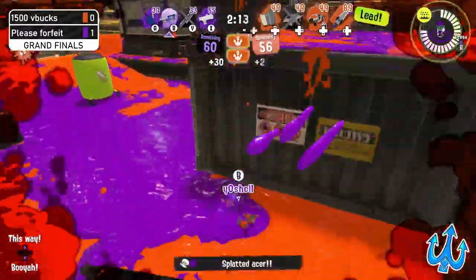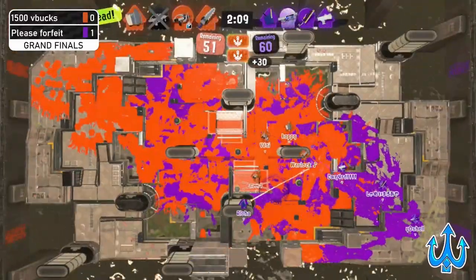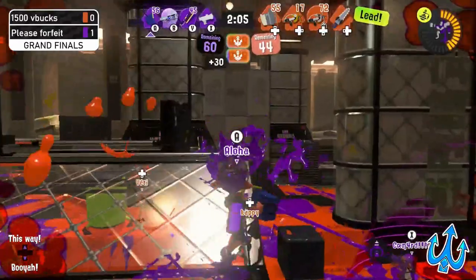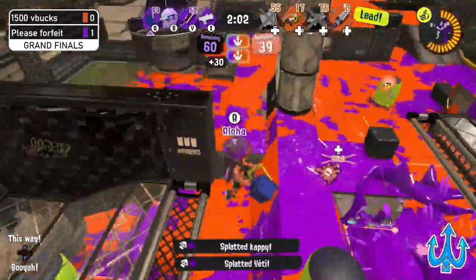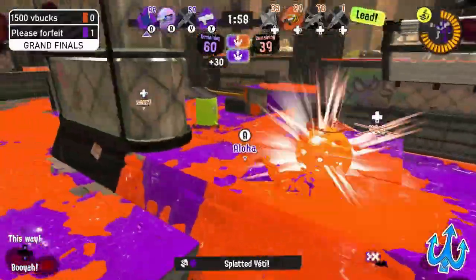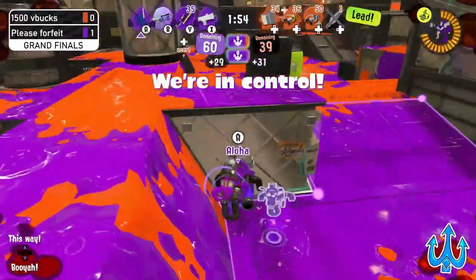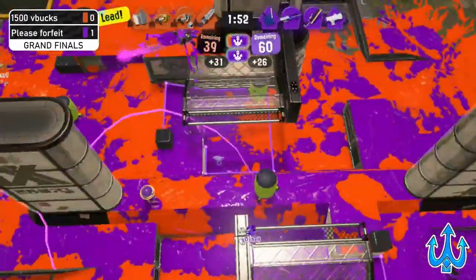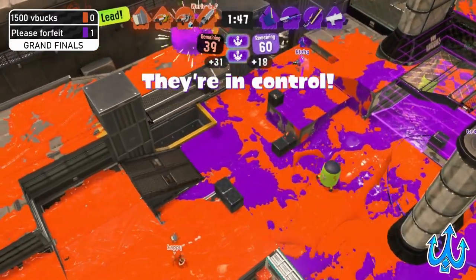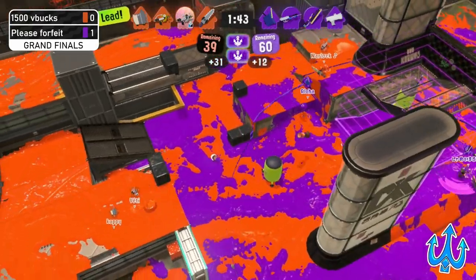That beautiful snap on the Crab Tank — that cancel is so good, that's just the Yosha that we really know. They're really good at canceling the Crab. 1500 V Bucks only has this Flash remaining alive, and with that one pick Please Forfeit gets the recap — 1500 V Bucks does have a penalty to work off, but Please Forfeit has some good chances to get the lead back.